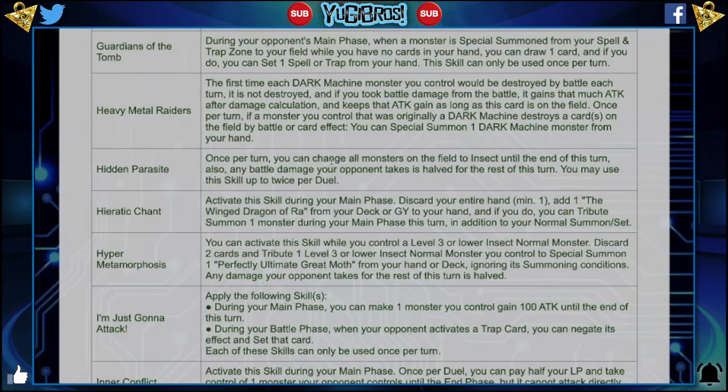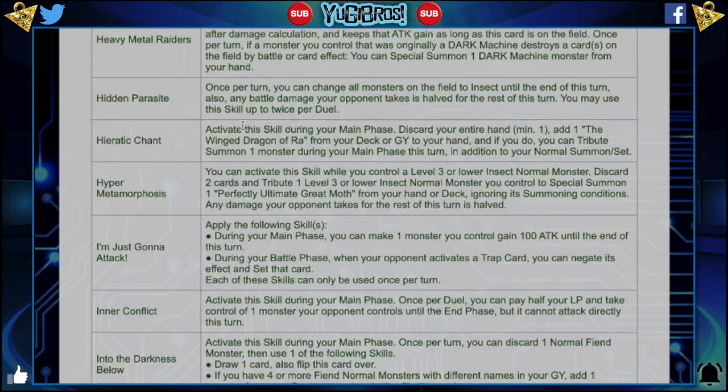Hidden Parasite: once per turn, you can change all monsters on the field to insect until the end of the turn. Also, any battle damage your opponent takes is halved for the rest of the turn. You may use this skill up to twice per duel. This is a perfect example of a skill that I think is perfectly fine. Because Eradicating Aerosol exists, that turns this skill into a Dark Hole if you draw Eradicating Aerosol. And you can use it twice per duel — it's not once per duel. If it was once per duel, this card would be a lot worse. But twice per duel, perfectly fine, perfectly balanced. I love this card.